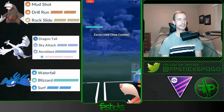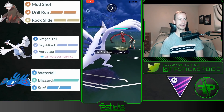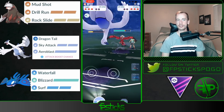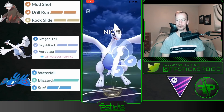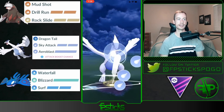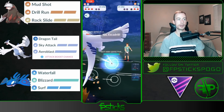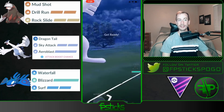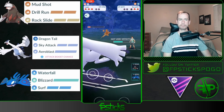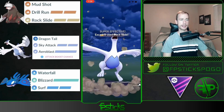This Zacian — I think that's how it's pronounced — is super wild because you never know what moveset it's running. It has access to Close Combat, Wild Charge, and Play Rough, so it's always scary deciding what Pokémon you should bring out onto it. Typically I bring out my Lugia, but if they end up having Wild Charge then that's a very scary situation, plus they're running Snarl as a fast move which generates energy very quickly. My Lugia is able to take it out, which is just absolutely amazing despite being hit for super effective damage the whole time — Lugia is just such a monster.